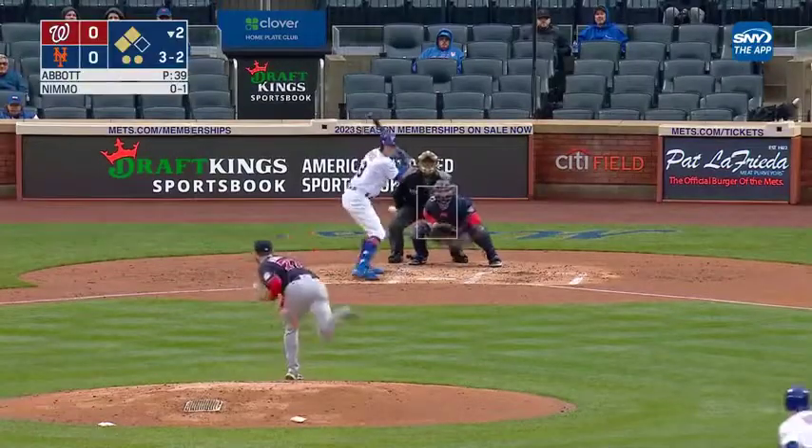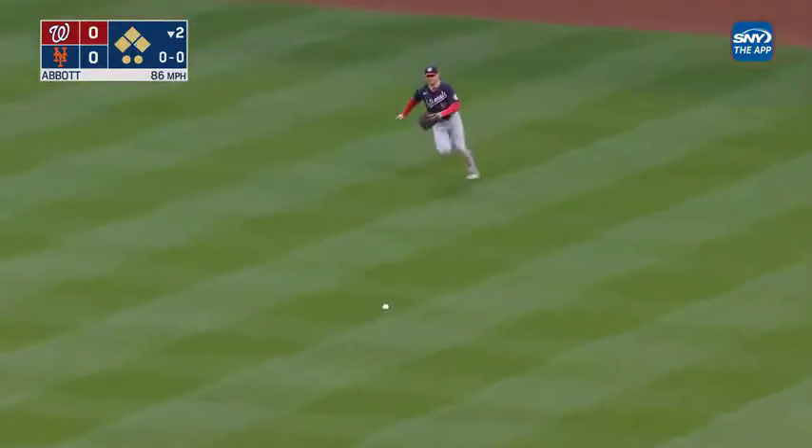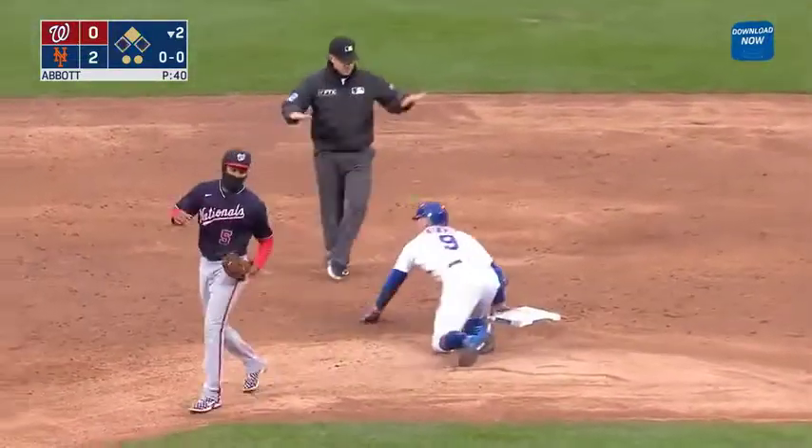3-2 coming to Nimmo, and Brandon hooks one down the line — that's a fair ball off the side wall, and the Mets take the lead. Can is in, right behind him is Nito. Nimmo dives into second base with a two-run double.